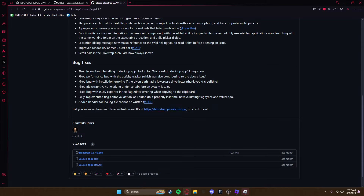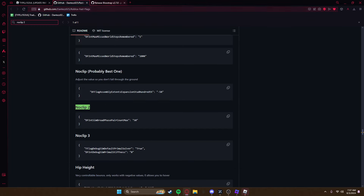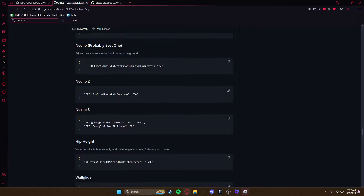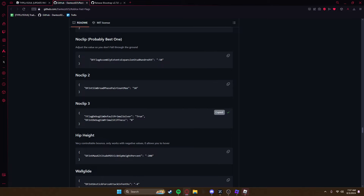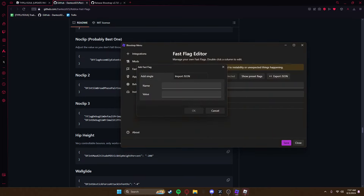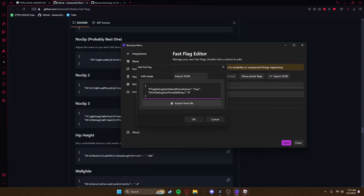First, go to BloxStrap and download it — I'll leave the link in the video description. Then go to the other link, go to noclip three — not two, three. Copy it, go into your BloxStrap, go to fast flags, fast flag editor, add new, import, and paste it in there.